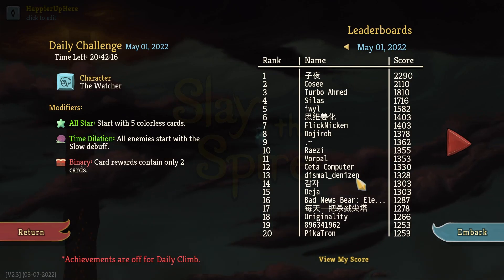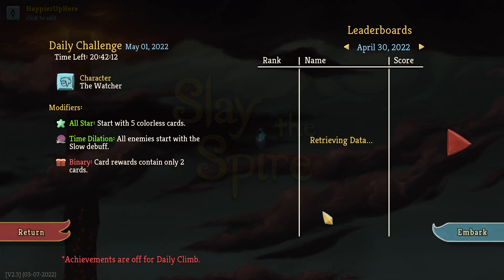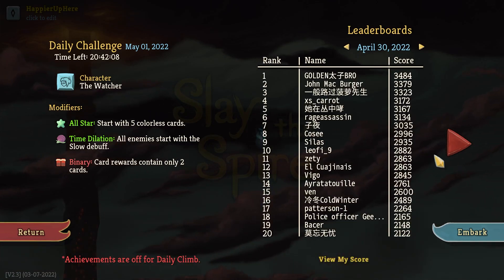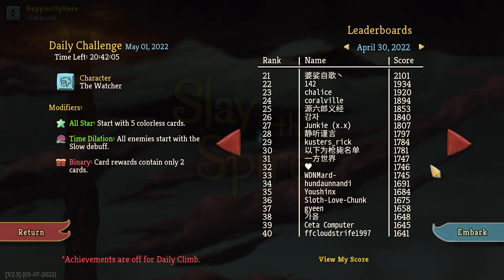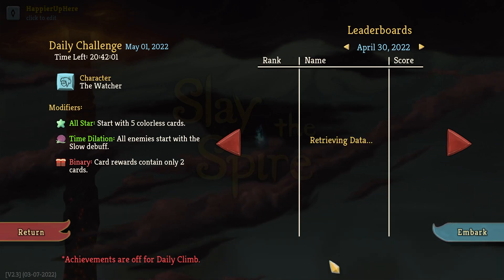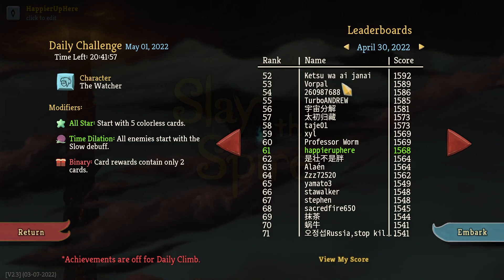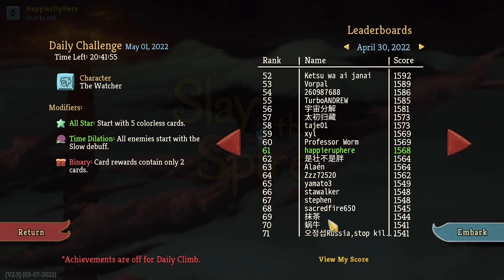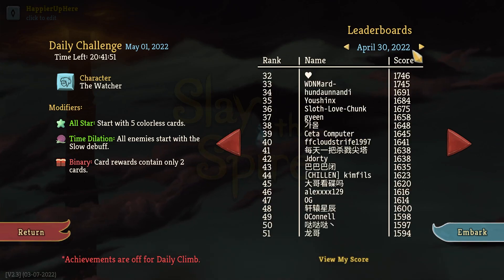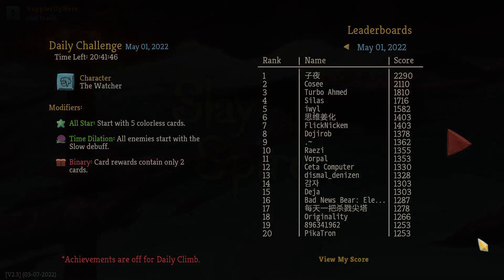Desmond Denizen with 1328, pretty good scores. Let's review yesterday's scores — I didn't do too great, and I don't see familiar names in the top 20. Cita ended up 39th with 1645. I ended up 61st, Turbo Andrew a little above, Vorpal a little above, Stephen a little below. Not a bad run yesterday, but definitely lots of room for improvement.